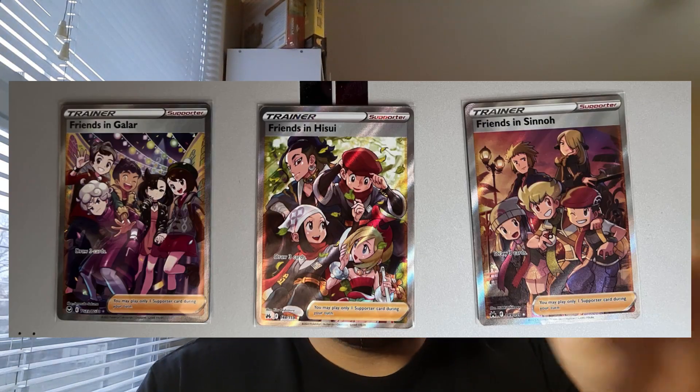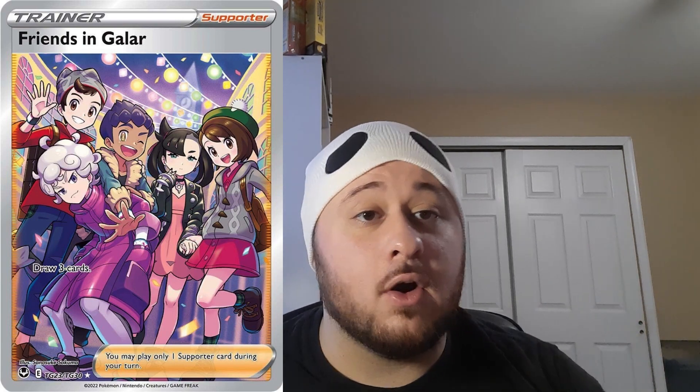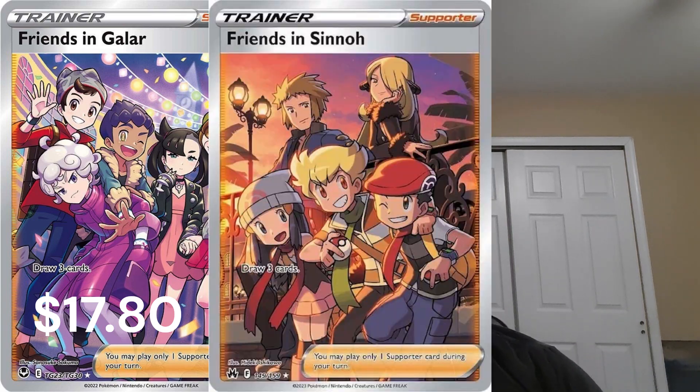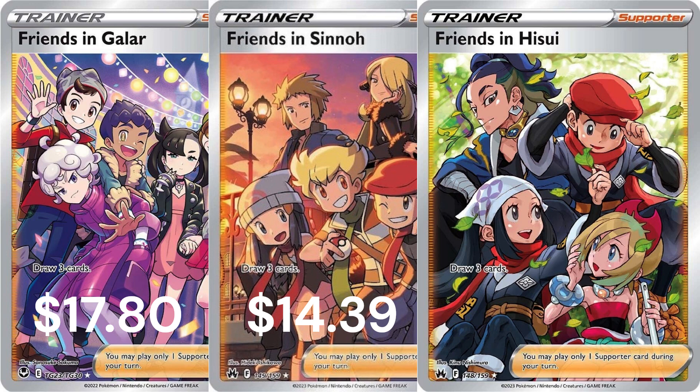With the most recent release of Crown Zenith, we now have three Friends in [Region] full art cards, but there is a fourth that we are missing — the Japanese exclusive Friends in Alola. I'm specifically talking about the full art cards: the collectible, hard-to-pull ones everyone wants. Friends in Galar was the first ever full art Friends in whatever card, coming in Silver Tempest's Trainer Gallery section, currently going for $17.80 on TCGPlayer. With Crown Zenith, we now have the Friends in Sinnoh full art going for $14.39.